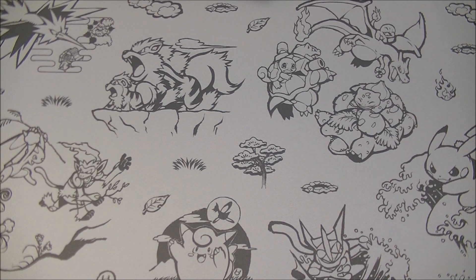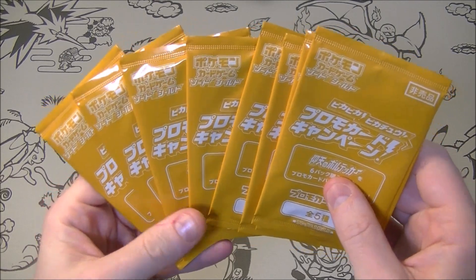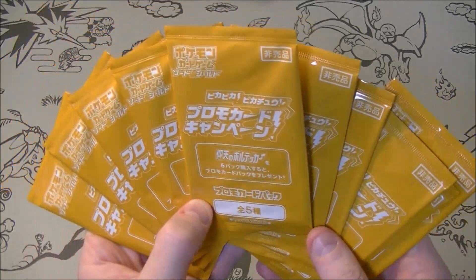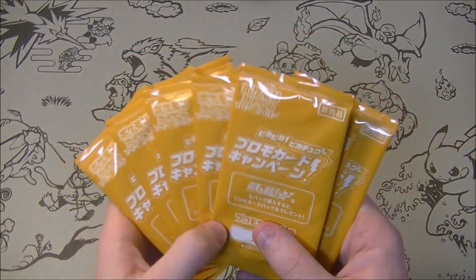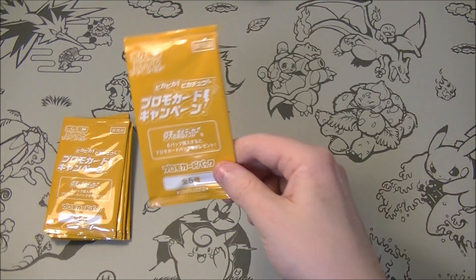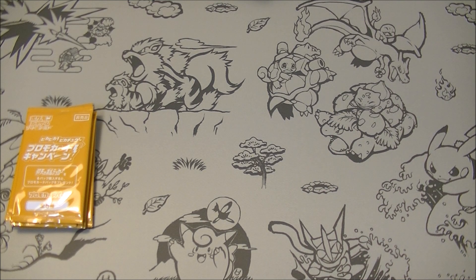What is up everybody, HungryKabigan here. I'm opening up these Pikachu promo packs for you today. These are what you get when you buy packs of Astonishing Volt Tackle. When I got them I was kind of annoyed because I was sure it said if you buy five packs you get one of these, but it does say on here if you buy six you get one — so maybe I was mistaken, which is good because I didn't get ripped off. These are called the Pika Pika Pikachu promo card campaign. Very nice.